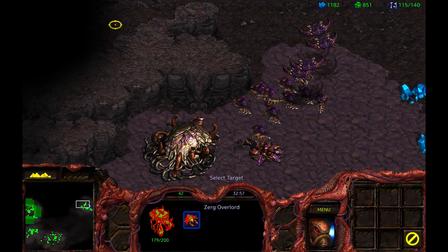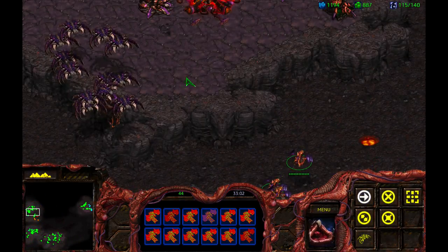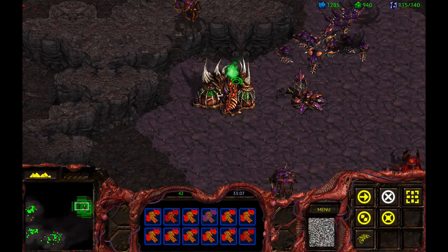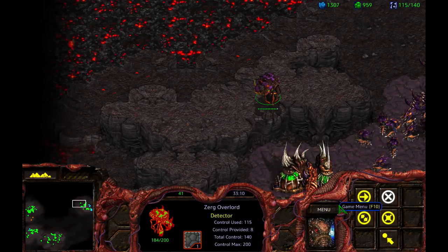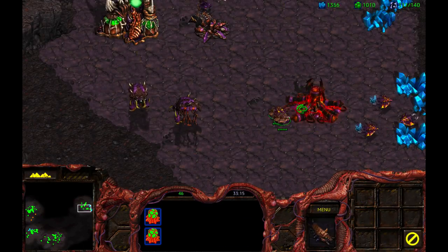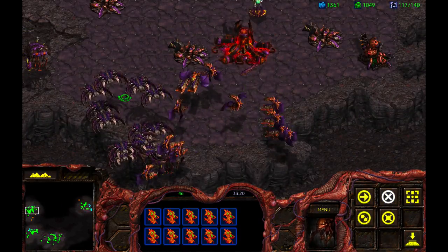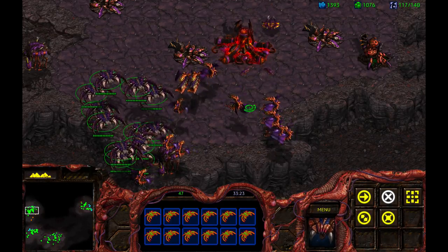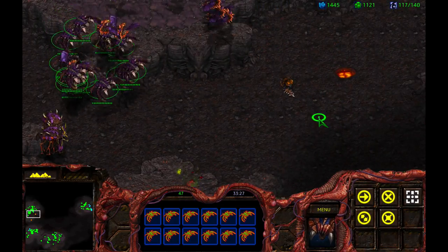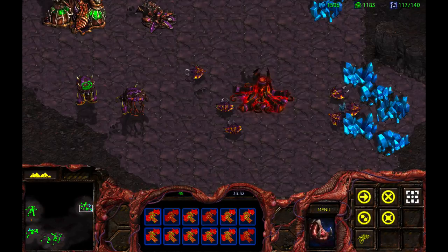Once I've got my team of Guardians and my team of Hydralisks, I can begin my assault. I'm going to have this Overlord follow a Guardian — I shouldn't need it, but you never know. I'm going to have this Drone burrow up here so I can see what's going on in that upper area. I can see they're starting to build their assault. Hot Key 1 there, Hot Key 2 there. Now we can begin our assault on the main base.